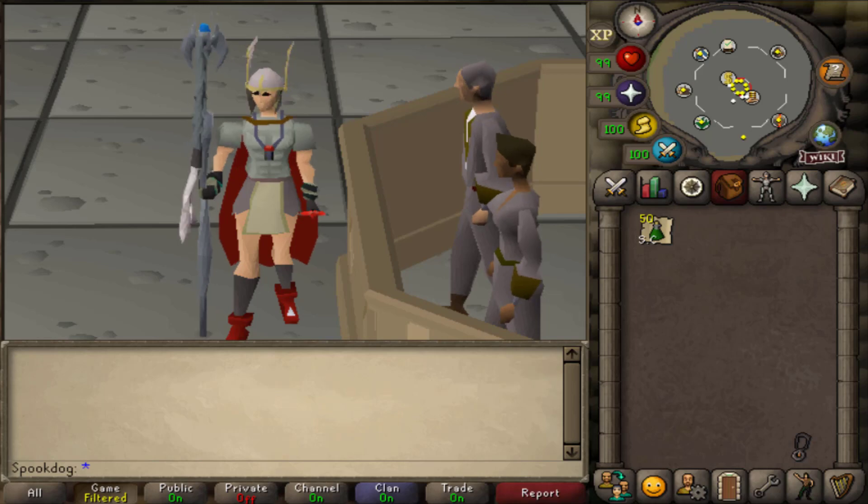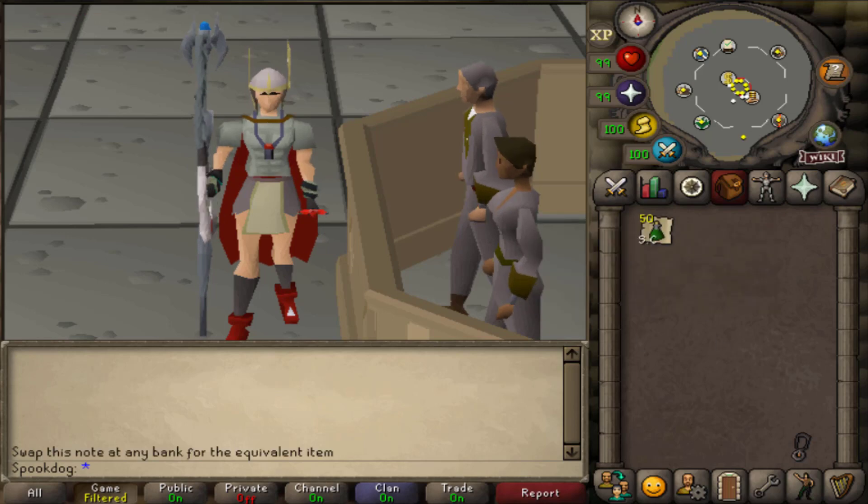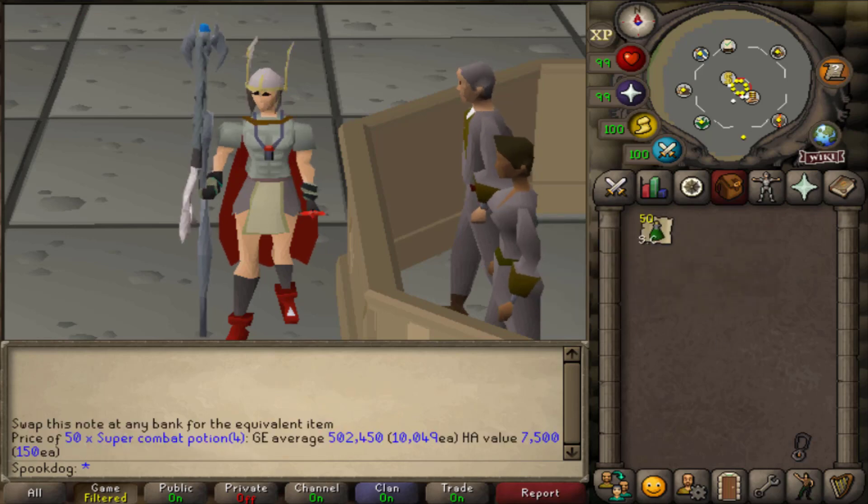To kill Vyrewatch Sentinels, you need to have completed the quest Sins of the Father and have a Blisterwood Flail, as well as 43 Prayer for Protect from Melee. Just use your best Strength or Crush bonus gear and some Super Combat Potions.